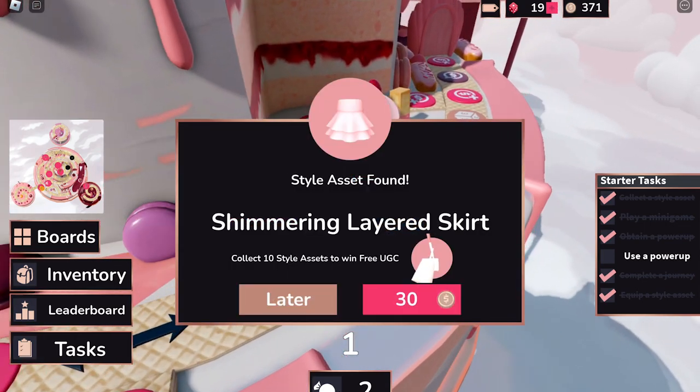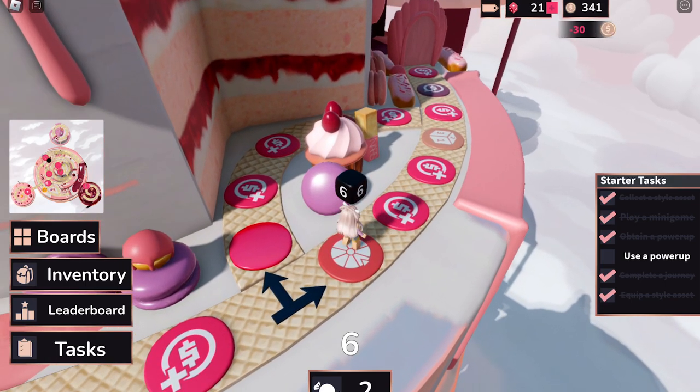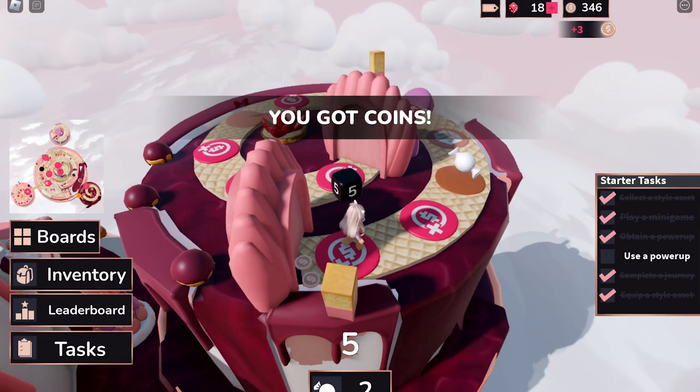When you land on an asset, you need to purchase it to get the UGC. Assets cost 30 coins. Each platform has different items such as coins, dice, power-ups, and others.